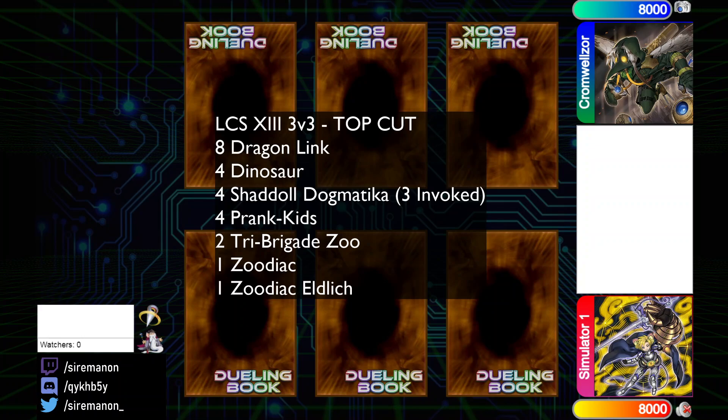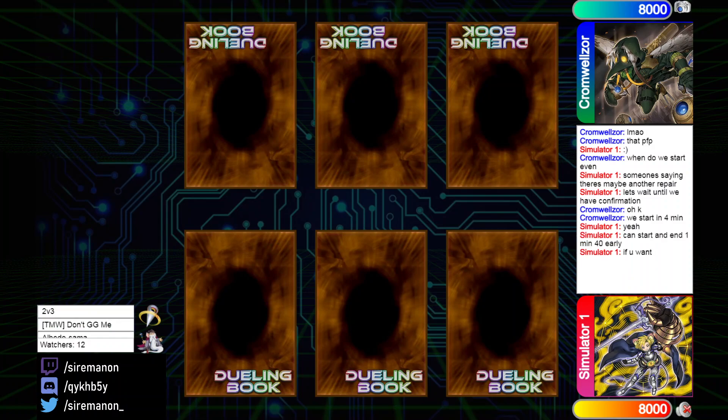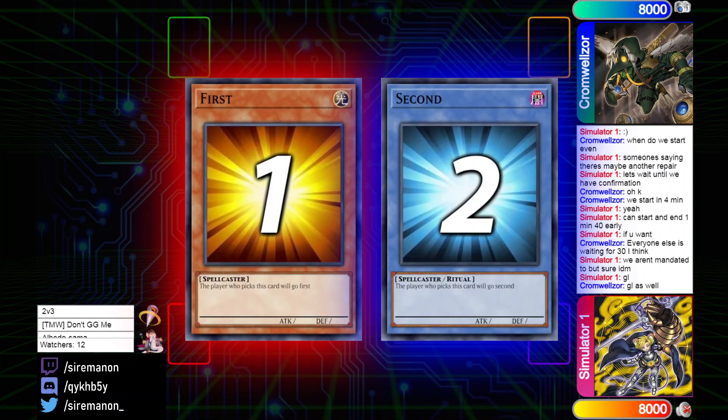It is pretty expected, not going to lie — not really a whole ton of rogue decks here. For this top 8 match, we got Simulator 1 on Pure Zodiac vs. Cromwellzor on Tribrigade Zodiac, some very nice and fascinating decks to watch. Check out Luxury Gaming, the organizers for this tournament circuit — links in the description. Let's get started with this matchup; looks like they just got into the room, so we're going to fast forward.